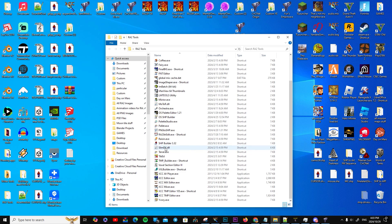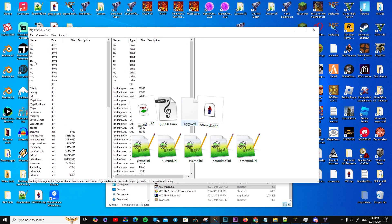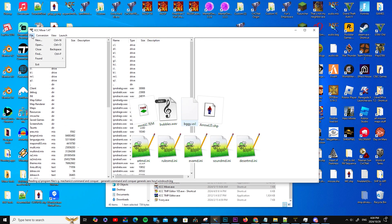Now that we've completed setting up your mod, make sure to save all additional game files such as SHP, Voxel, WUAV, etc., within mix files to ensure they function correctly.